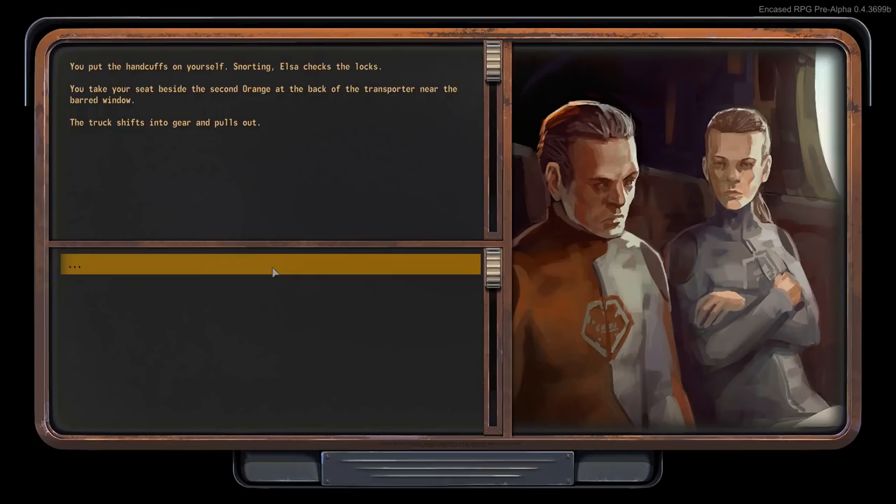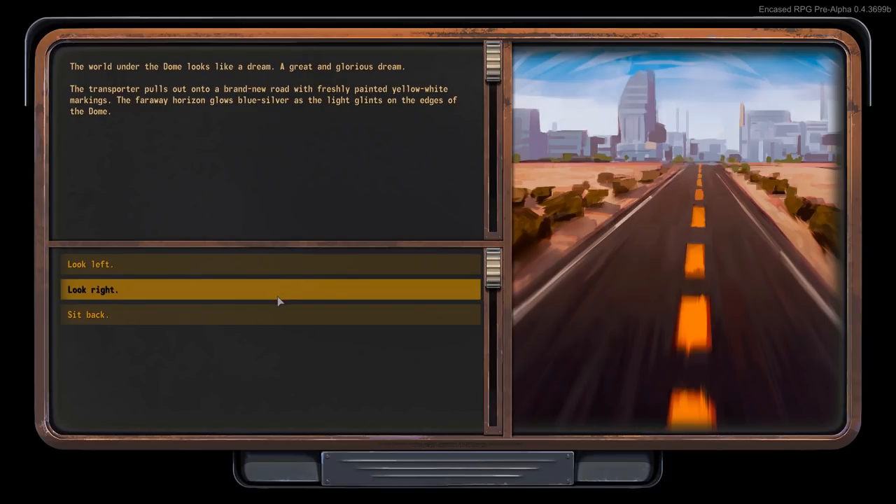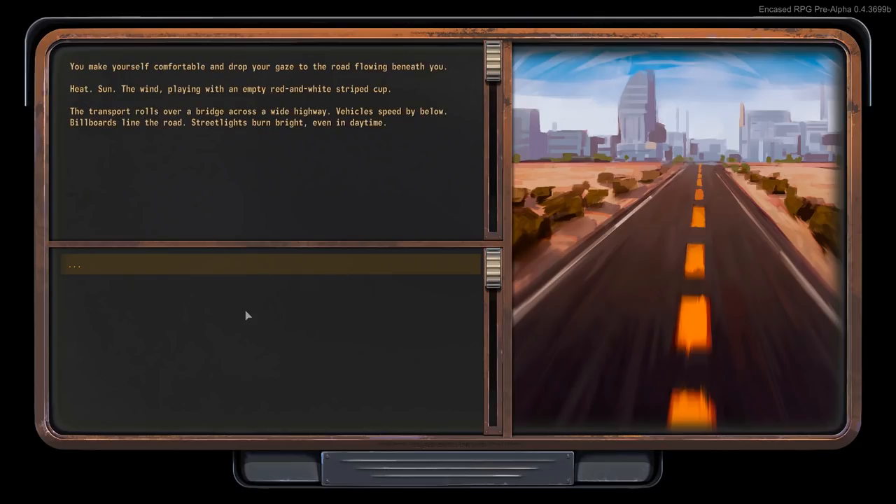The truck shifts into gear and pulls out. The world under the dome looks like a dream — a great and glorious dream. The transporter pulls out onto a brand new road with freshly painted yellow-white markings. The far-away horizon glows blue-silver as light glints on the edges of the dome. Billboards line the road. Street lights burn bright, even in daytime.